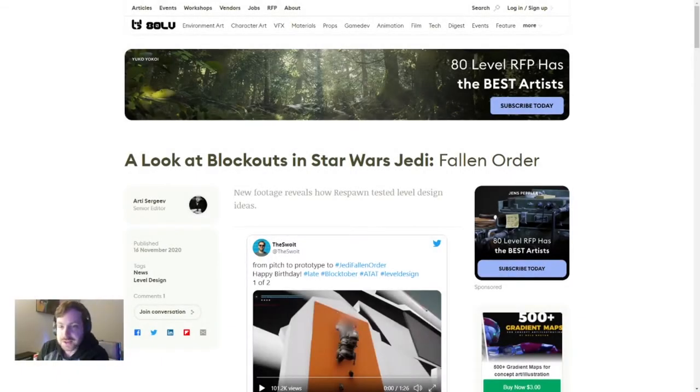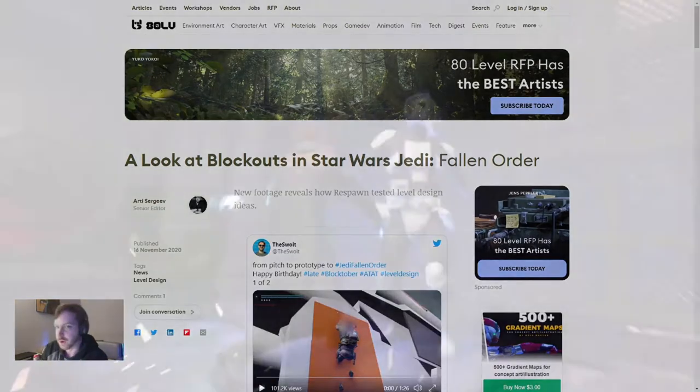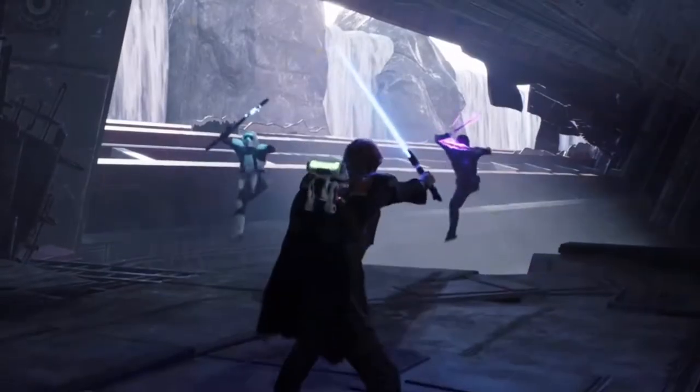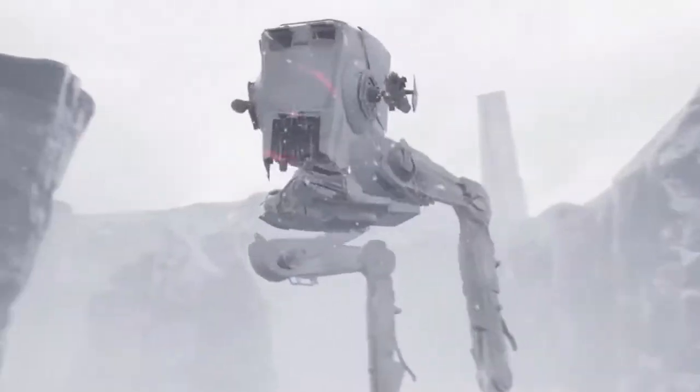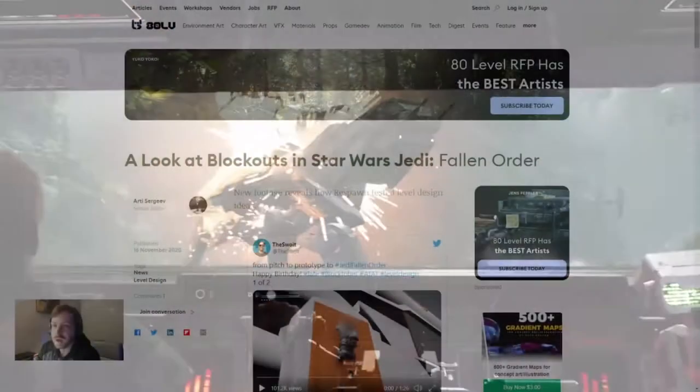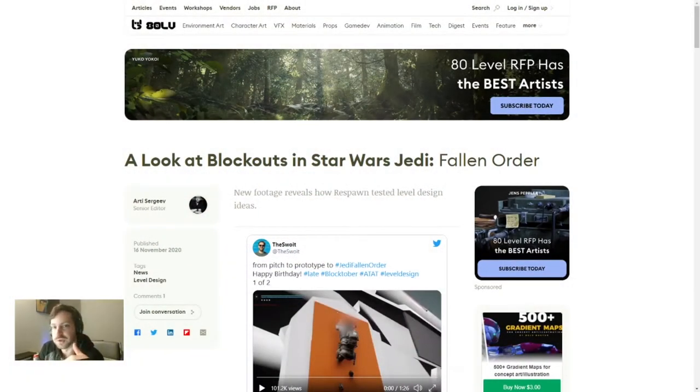Here's a bit of 3D news for you guys. Earlier today, 80.lv posted an article entitled 'A Look at Blockouts in Star Wars Jedi: Fallen Order.' For those of you not aware, Star Wars Jedi: Fallen Order was developed in Unreal Engine 4, which is a topic covered on this channel. A link to the article can be found in the description below. All credit goes to the developers who posted the behind-the-scenes look.